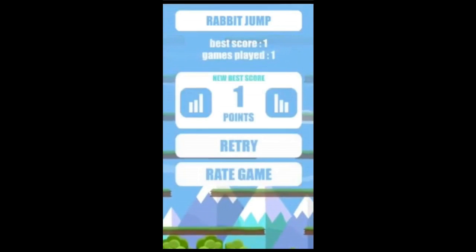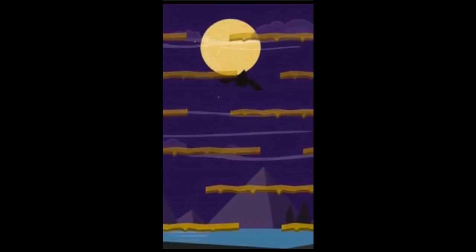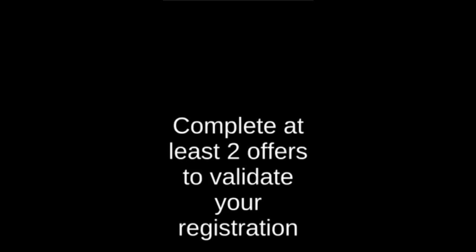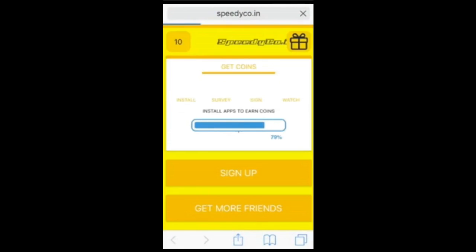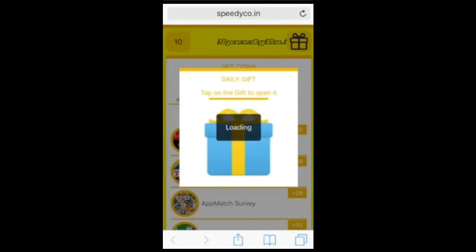As you guys can see, all you guys have to do is just play a game or choose whatever. Right now he's registering. If you guys have not registered, as you guys can see, you have to complete an offer to validate your registration — they don't want robots. As you guys can see, you have just completed your first offer. Complete your second offer to validate your registration — there's a daily gift too. This is so easy to get points.